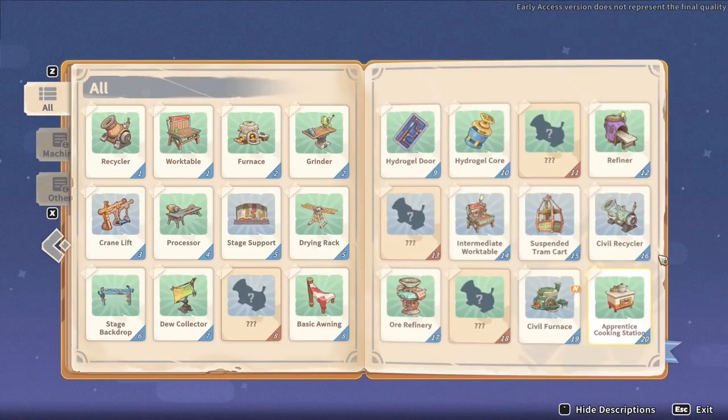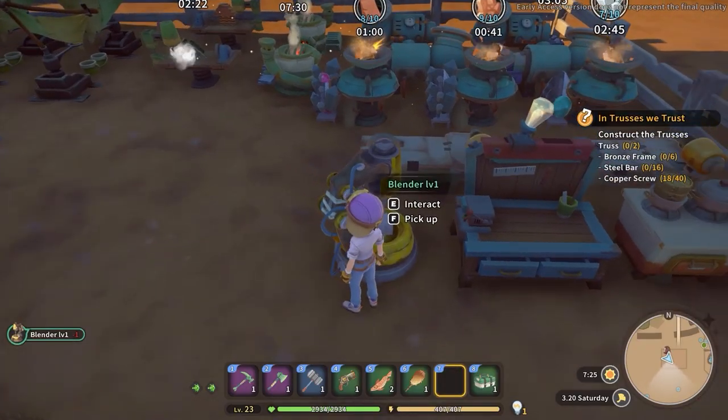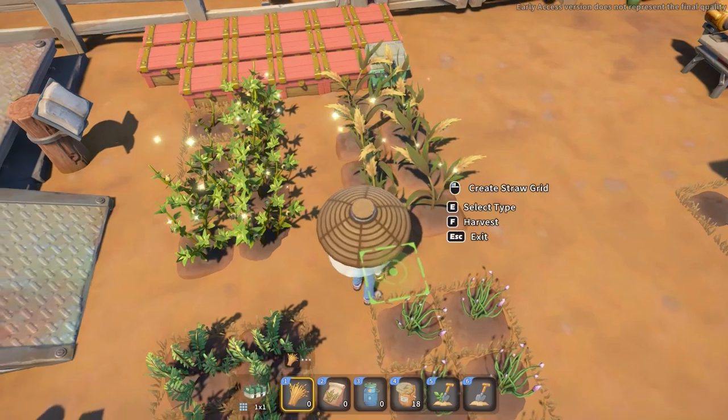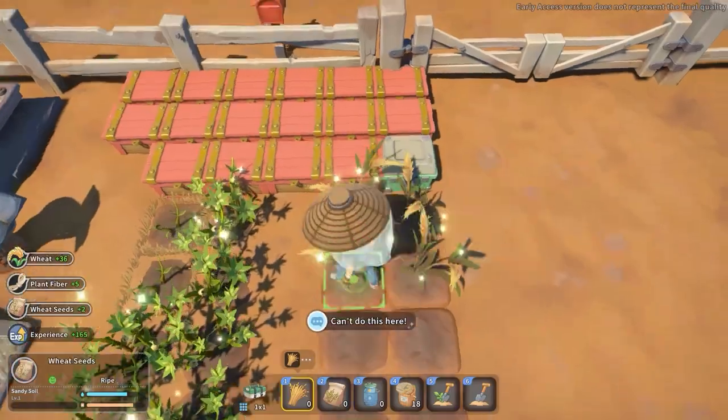There is also a cheaper way to obtain the flour. For this, you will need a machine called Blender Level 1, which will allow you to convert wheat into flour. In order to obtain the wheat, you have to unlock the farming activity and plant some wheat seeds.